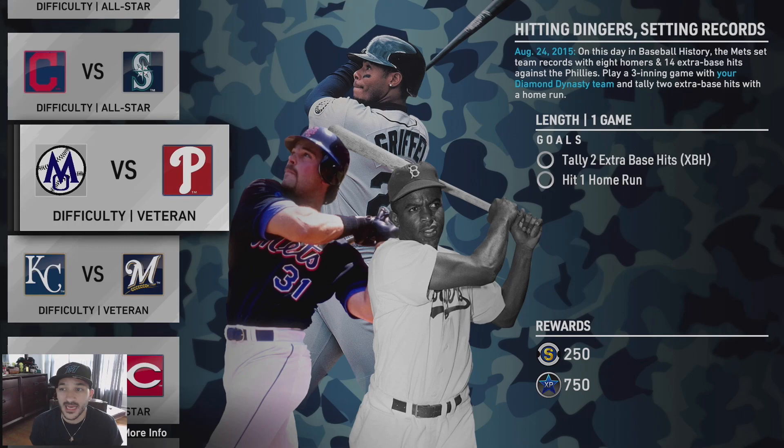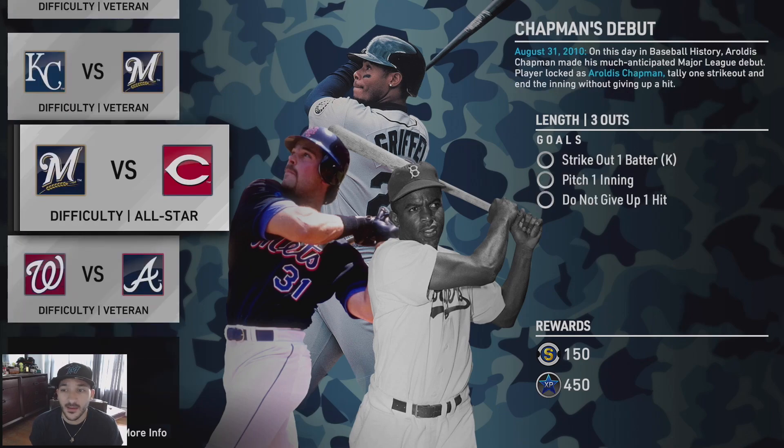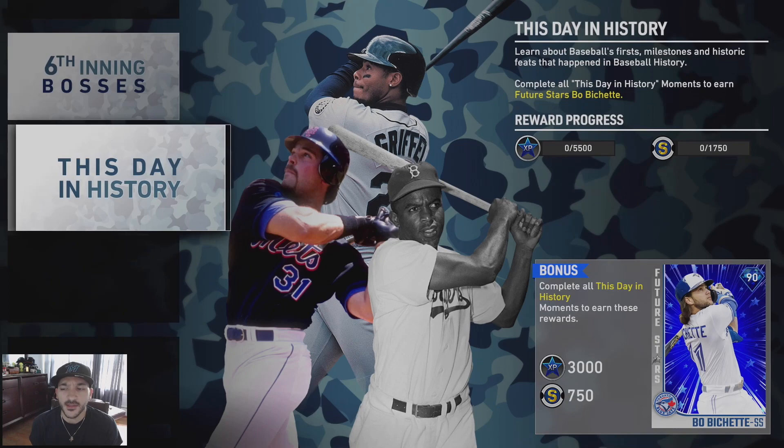Also hit a home run with Ken Griffey Jr., tally two extra base hits, hit a home run with your Diamond Dynasty team in a three-inning game, tally six total bases with George Brett, strikeout one batter with Chapman, and the last one - strike out three batters and pick up the save with Craig Kimbrel. Pretty simple, and you get a Future Stars Bo Bichette as the reward.